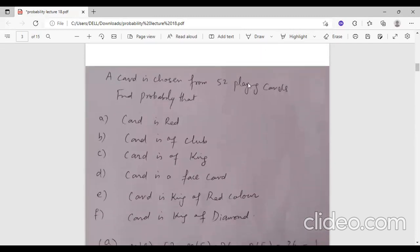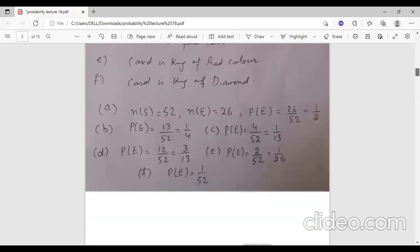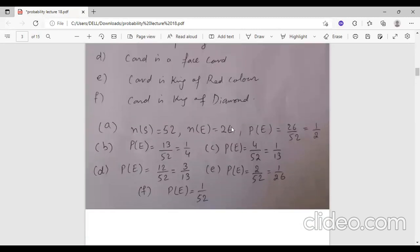After that, we have chosen a card from 52 playing cards. If the card is red, what is the probability? There are 26 red cards and the total is 52, so the probability is 26 over 52. For card is club: there are 13 clubs in each suit, so it is 13 over 52.